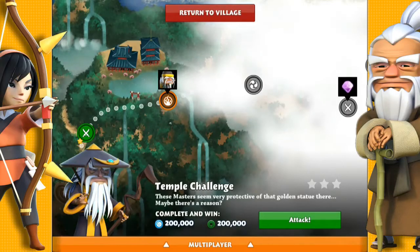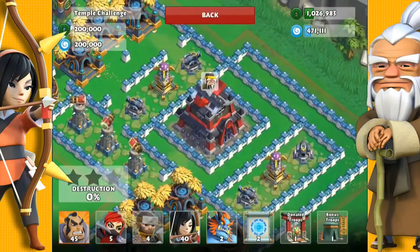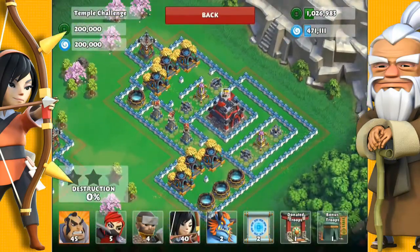Hi everyone, Destroyer here with mission 56 called Temple Challenge. We're going to unlock the Essence Master. And there's a lot of heavy defenses here, however it's quite easy to get to the castle.